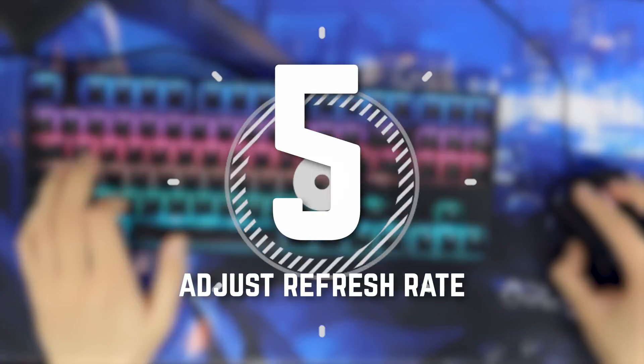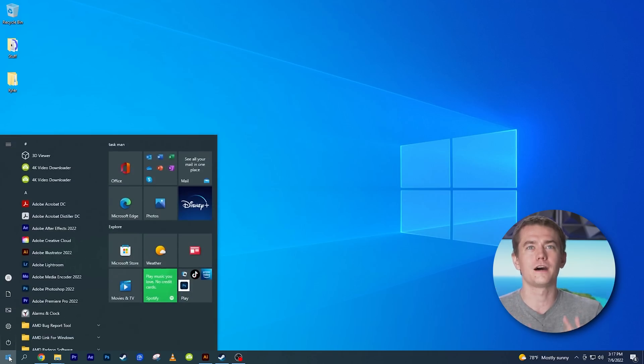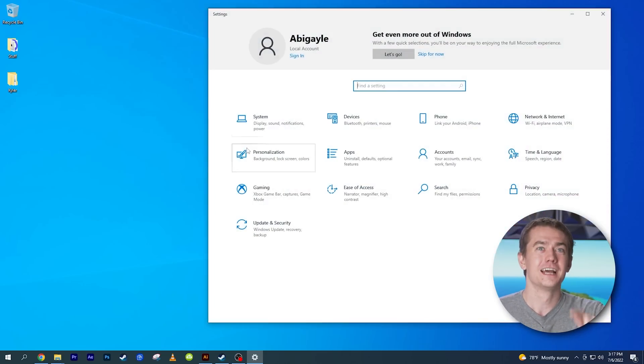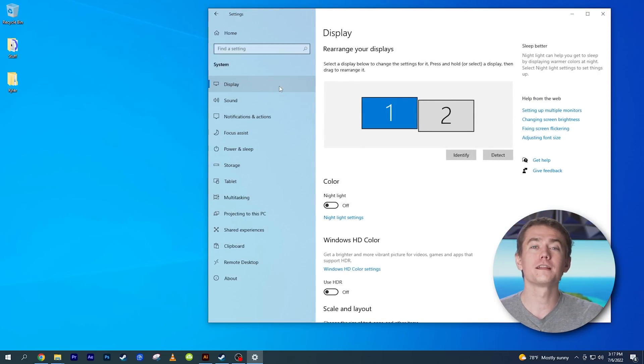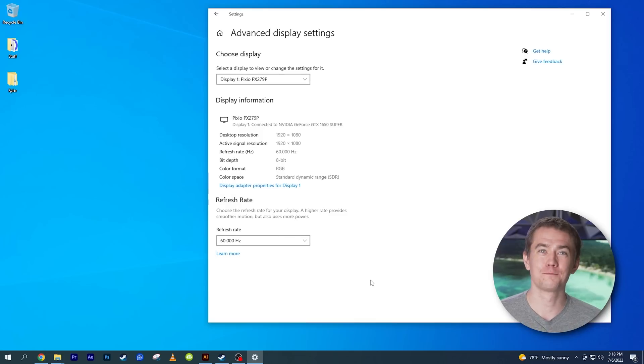Number five: adjust your refresh rate in Windows. This seems so simple — it feels like it shouldn't be on the list. But as we were filming this, Kyler realized he wasn't even running his own monitor at 240 hertz; he had it set to 60 hertz the entire time. I see it all the time, and even somebody who works here made the exact same mistake. Check your refresh rate in Windows — it's very easy to do by going into display settings and making sure it's optimized for what you bought the monitor for.